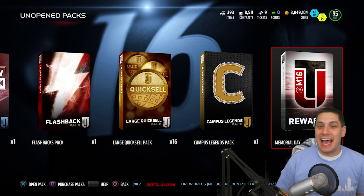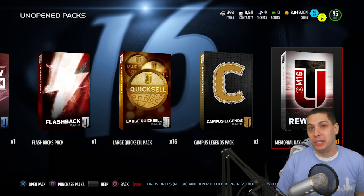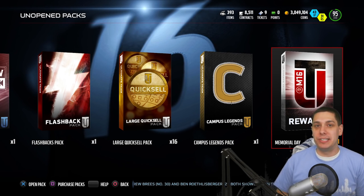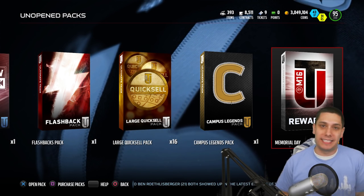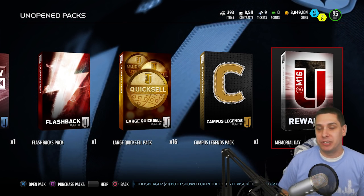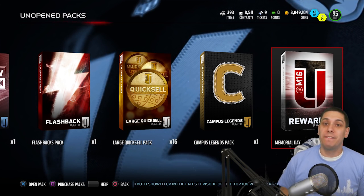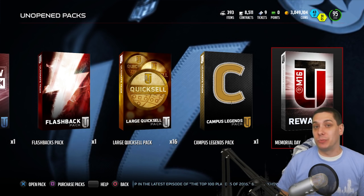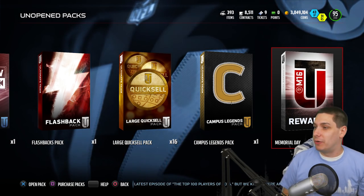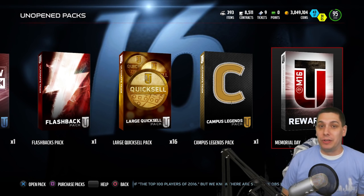With the Memorial Day packs, there are still Larry Fitzgerald's and Vincent Jackson's available. And if you watched my video earlier today, you probably saw that I'm actually looking for a 99 overall wide receiver to go opposite my Jerry Rice Ultimate Legend. So I'm really hoping for one of those two cards. If I don't get one of them, I would love to get a DeMarcus Ware — I'm still a big DeMarcus Ware fan. I have an autographed helmet of his right over there on my fireplace. Hopefully we can get one of those beastly cards.